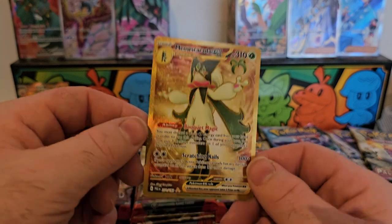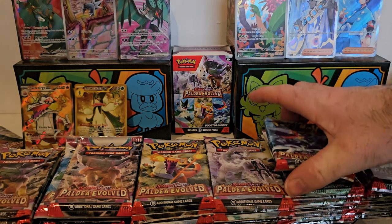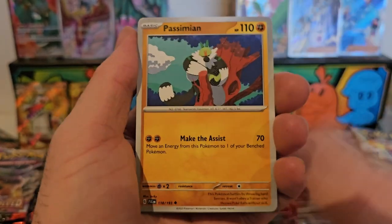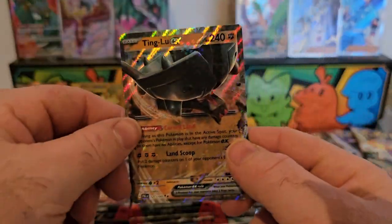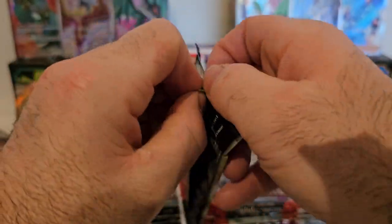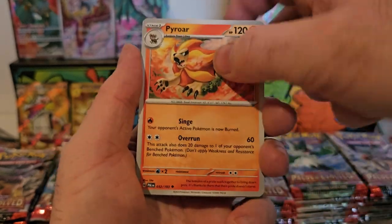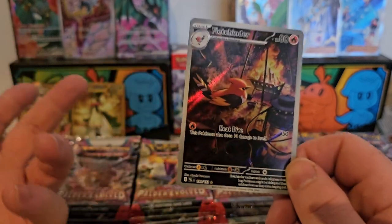The Meowscarada gold card can go right next to the Scizor, hopefully we can pull the gold version of Skeledirge too. We've got Sandygast, Grunther, Murkrow, Miss Fortune Sisters, Primeape, Corvisquire, Nymble, Slackor, Paldean Kleavor, a Runerigus, and a Ting-Lu! One of the legendaries — I knew there were three and all of them have alt arts as well. Then we've got a Fletchinder illustration art card — very nice — and a Quaquaval behind it.